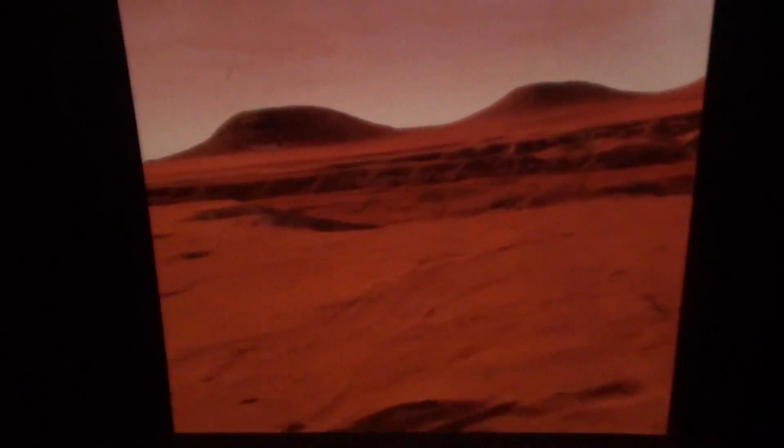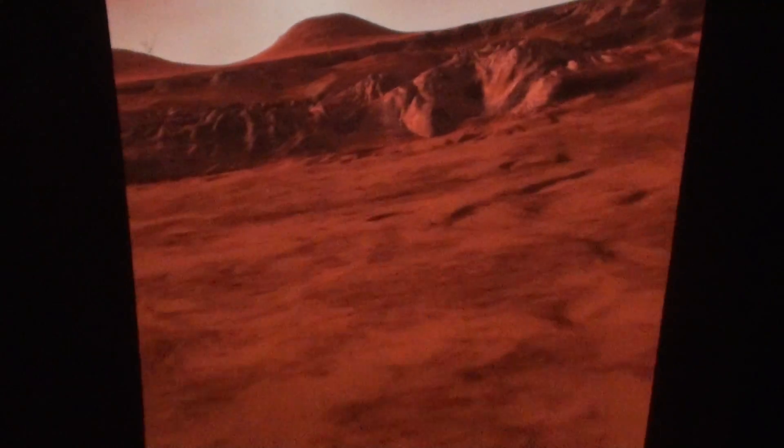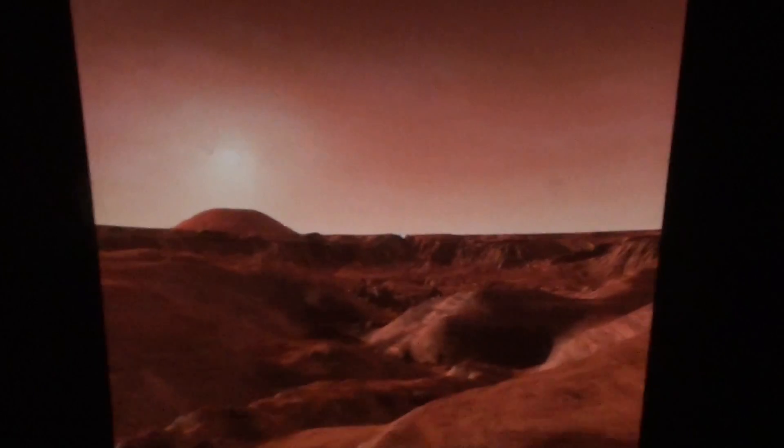Two hundred miles to planet surface. Engineer, extend wings for gliding now. Wings extended. Initiate proper burning sequence. We've lost autopilot. Commander, activate manual control now. Activated.